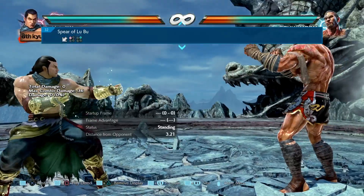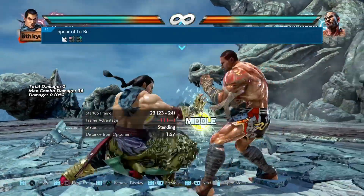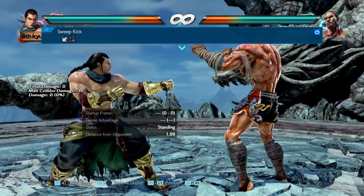Next up is down 1, 2. What's happened here is that they've changed the effect on the second hit when it lands as a counter hit. And when the move is blocked, it's now been buffed to minus 11 instead of minus 12.